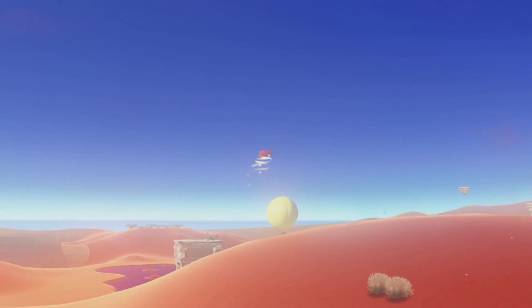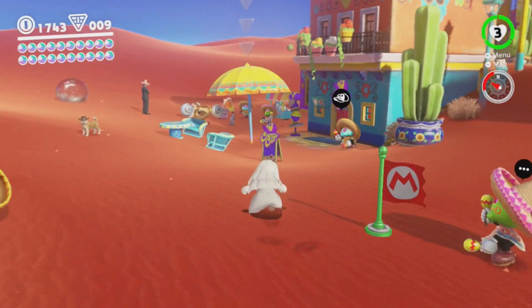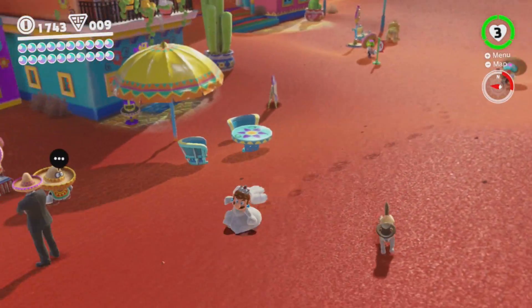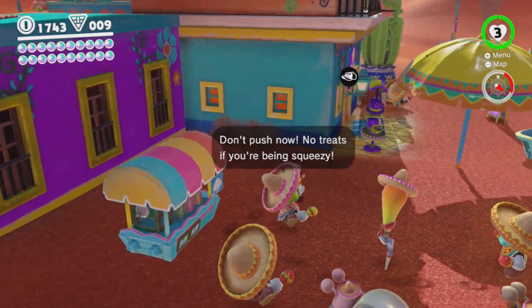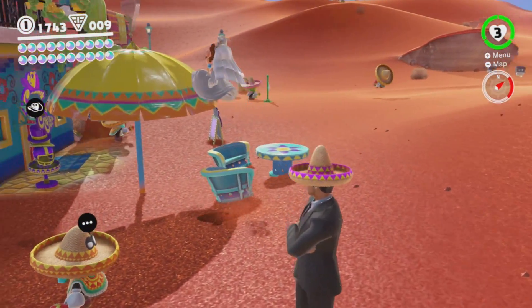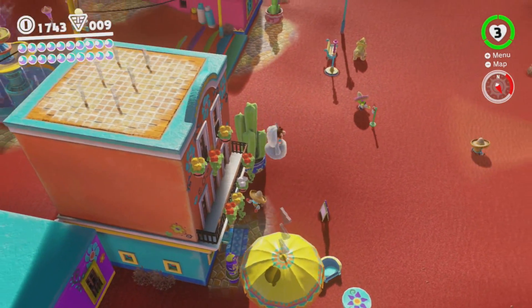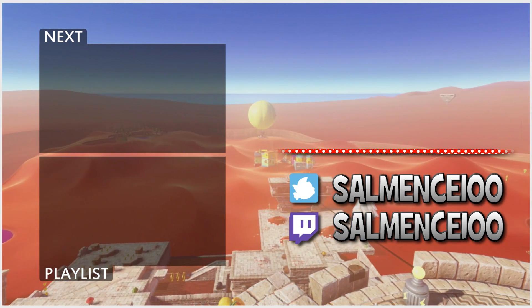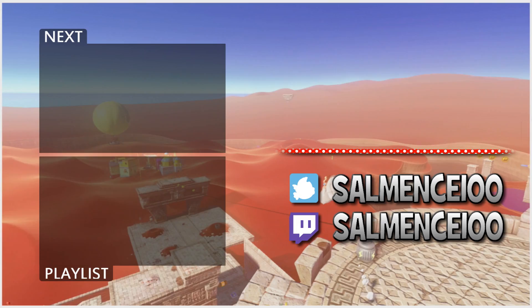That's gonna do it for this episode. In the next episode, hopefully we'll cover the rest of the Sand Kingdom, though it might be hard because we have a lot of stars to go. I'm probably gonna end up using some hints — we never know. All these people — oh, they all want the ice cream. Gotcha. Okay, see you all in the next episode when we finish up Sand Kingdom, probably. See you all then — goodbye, bye-bye!